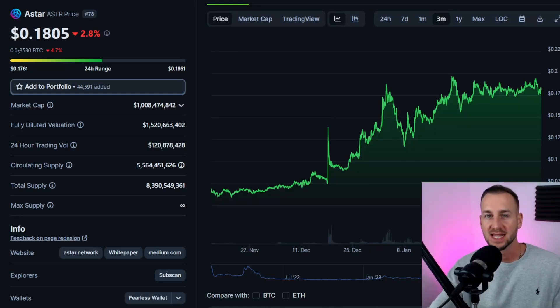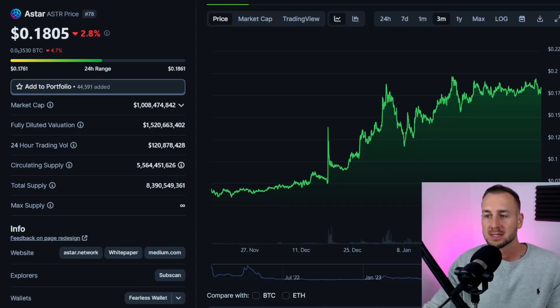Welcome back to the channel. In this video we're taking a look at the recent update from Astar Network, which is the DApp Staking V3 update. If you enjoy this one make sure you do subscribe to the channel. Astar is a Polkadot alternative layer one.